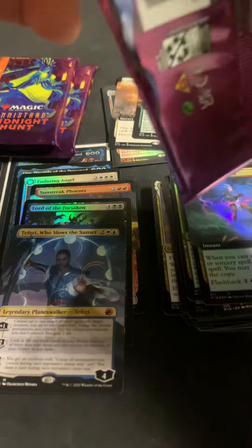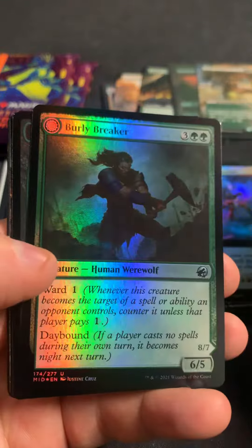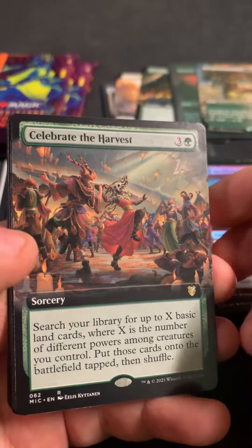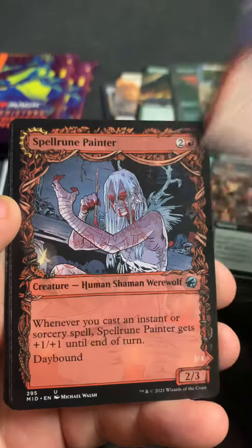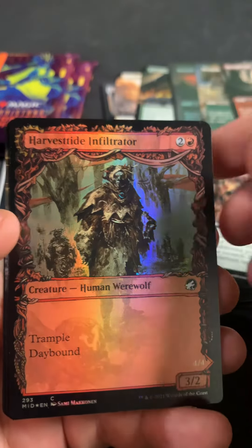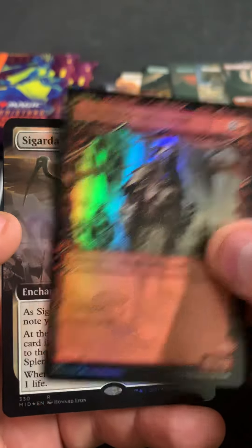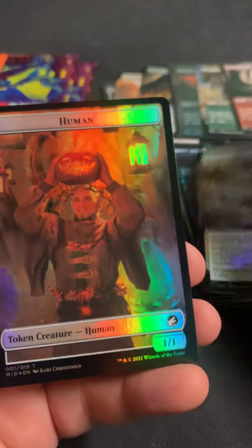What can we do here — we got our four commons, two uncommons, we got a Forest. Reckless Stormseeker, Celebrate the Harvest as the extended commander, Moonveil Regent as the extended, Spell Rune Painter, Harvest Tide Infiltrator, there's a Rockfall Vale — it's one of the lesser ones because of the Challenger Deck printing. Harvest Tide Infiltrator in foil, Cigarta's Splendor, and extended foil — that's a cool-looking one. And Human Treefolk.